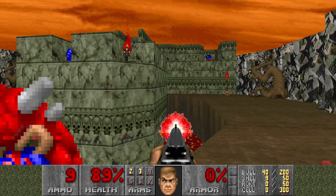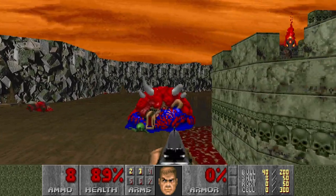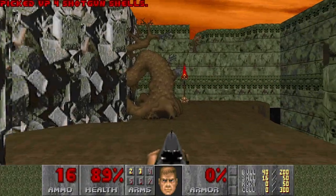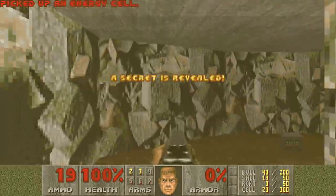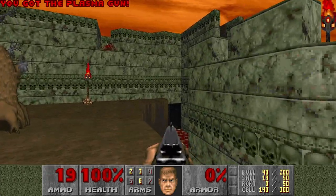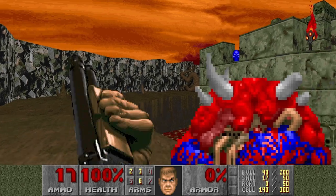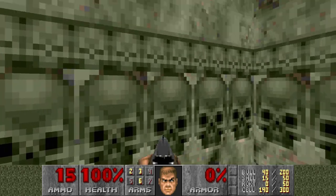There should be a few Spectres down here. Let's take them out first. I need all the ammo I can get here because I will not be returning to this area. We have a Plasma here — nice. You need to know this map quite well and plan accordingly. I know the general layout but not the entire map of course.